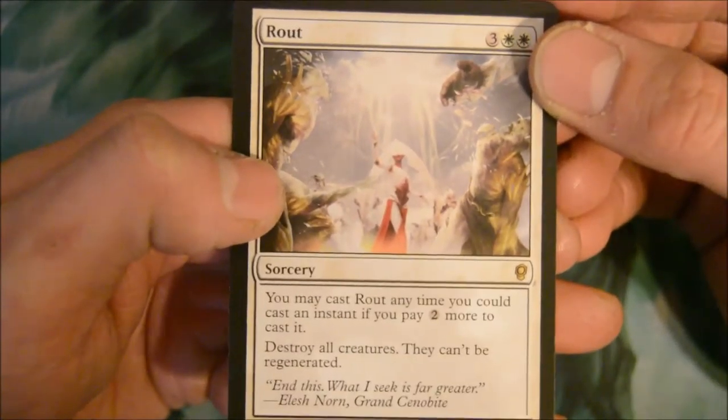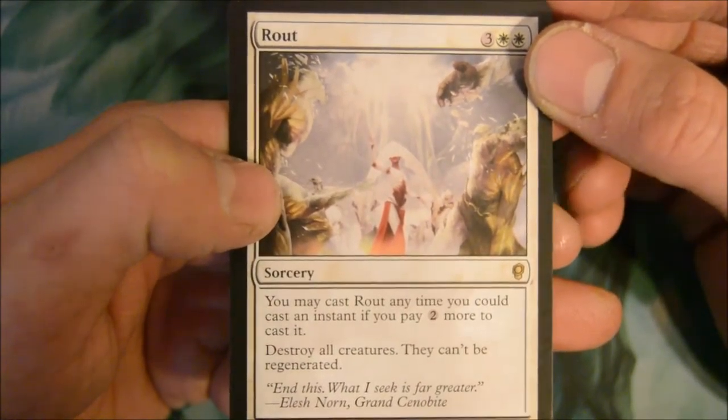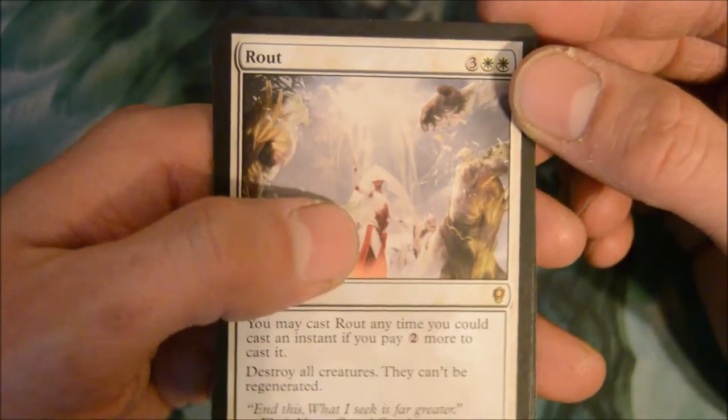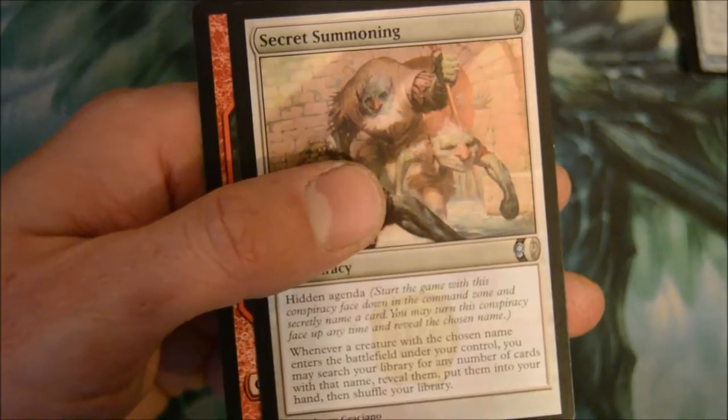Rout — a five-drop sorcery. You may cast Rout any time you could cast an instant if you pay two more. Cast and destroy all creatures — they cannot be regenerated. Decent. Another one of those cards.